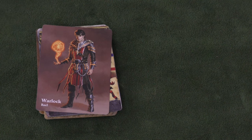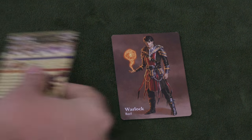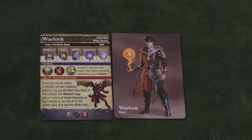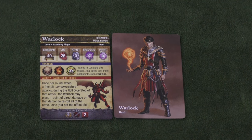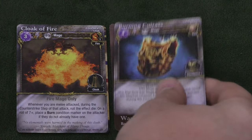We're going to start off with the Warlock. He is of the trope 'I hurt myself, but that hurts you more.' The Warlock has some decent life, no armor, and not much channeling. His special ability is: when a friendly demon creature attacks, he can place one point of direct damage on that demon to re-roll all the attack dice. So he's basically whipping them into a frenzy, which fits his theme of hurting himself to hurt other people more.